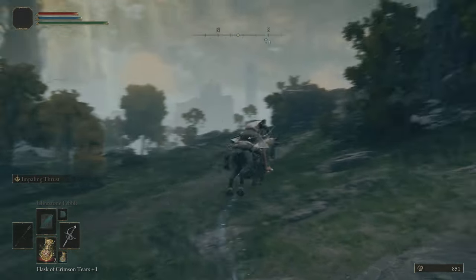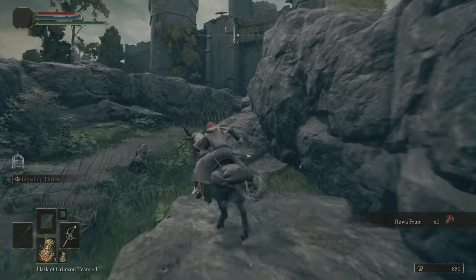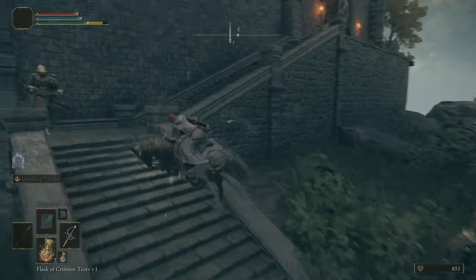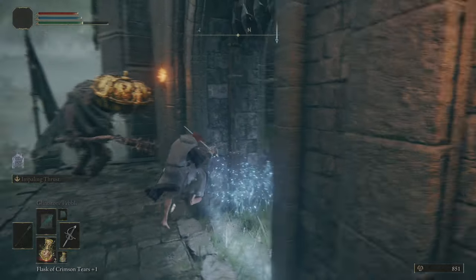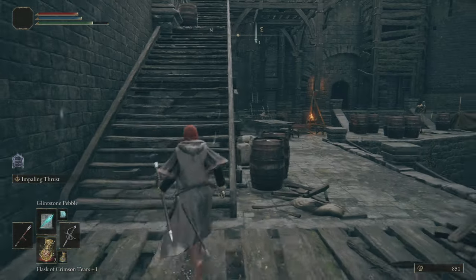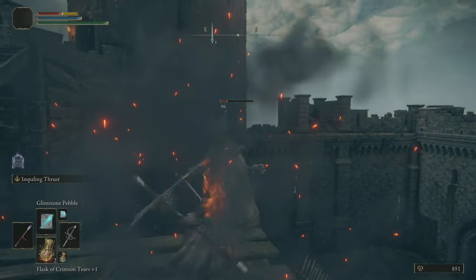The Dectus Medallion is going to be inside of this castle. I suppose we could clear it out; I can't remember exactly if there's anything particularly amazing in here. Oh, they've added being able to summon here - I don't think that was there before. People must have been dying here a lot. What I recommend doing is just running past all of this. Try not to be too close when they're throwing bombs at you, but other than that we're going to be good.